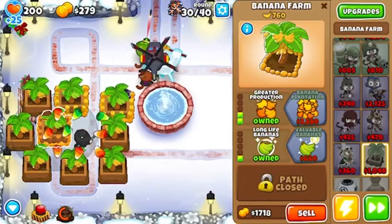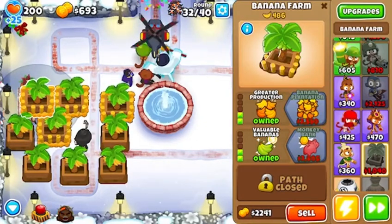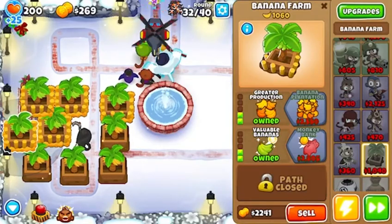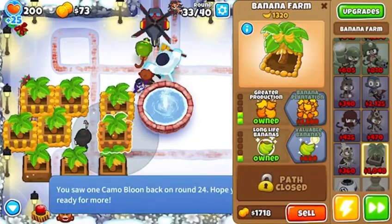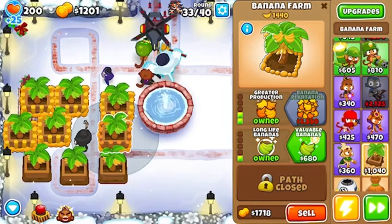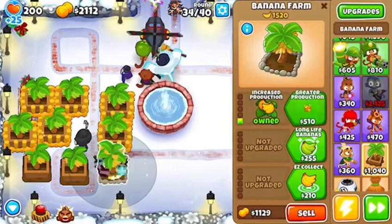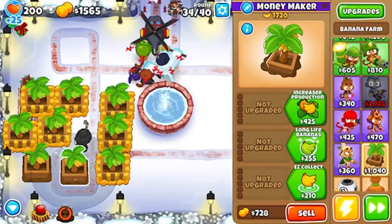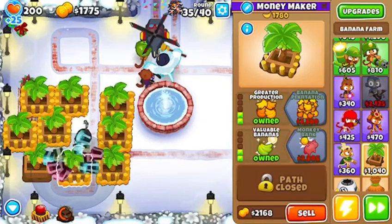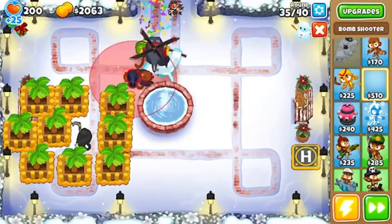I actually have black border on every single easy map, so I know how to do all those. I have black border on some intermediates, and some advanced and some experts. We're going to be doing some black border runs very soon. Either tomorrow or the next day. We want people who haven't beaten CHIMPS on different maps to get comfortable with how our CHIMPS strats are going to work and run pretty smoothly — just getting in the vibe of our CHIMPS strats before we go into any experts.